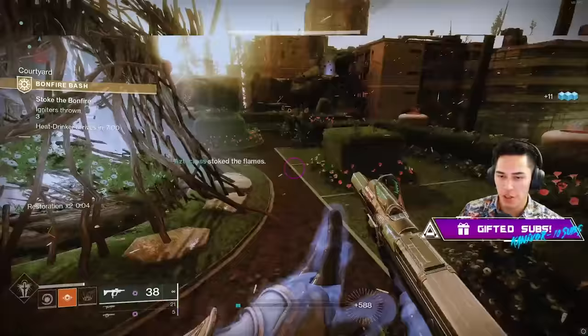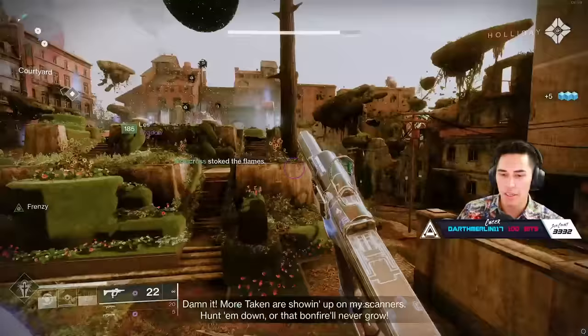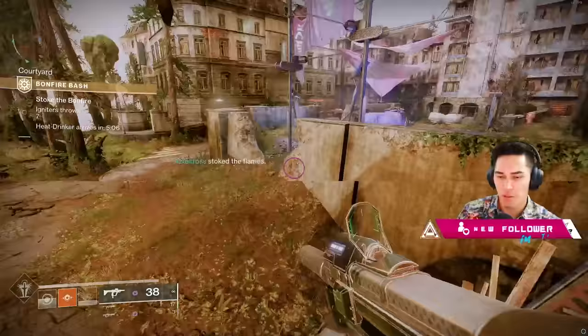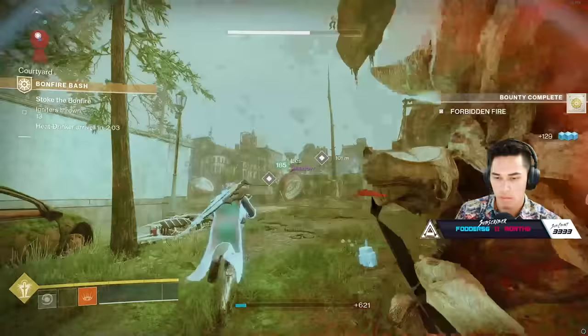Now, how does Bonfire Bash work? You will encounter glowing high-value targets called Ignition Carriers. Killing these carriers will drop an igniter that you deposit into the bonfire to stoke the flames. These igniters will actually magnetize through the bonfire, so you can throw them from across the map and still hit it — granted, if there's something in between you and the bonfire it will not make contact, as it will hit the wall. So you do want some line of sight, but you can throw it from literally the other side of the EAZ.